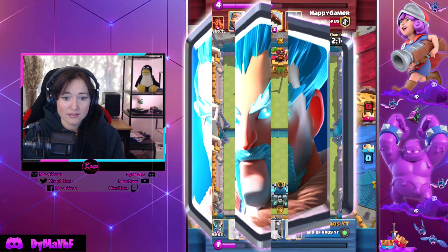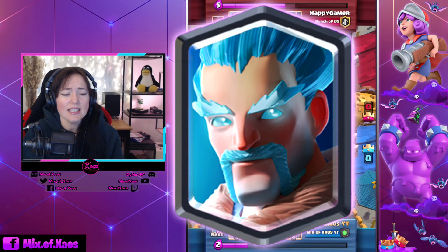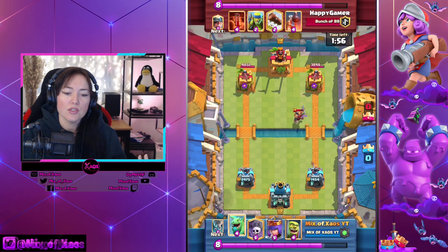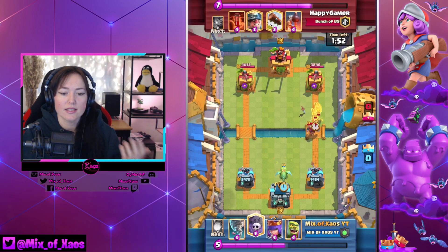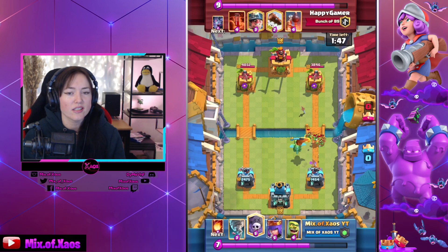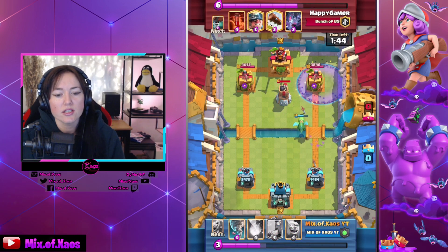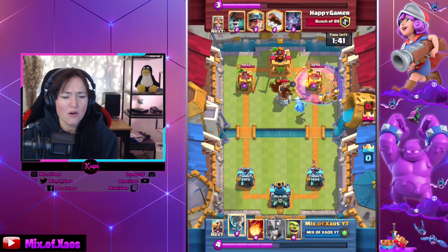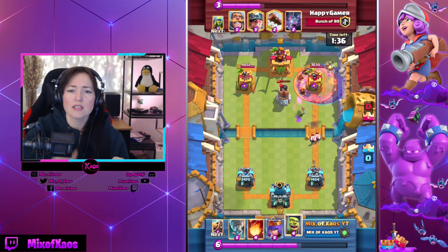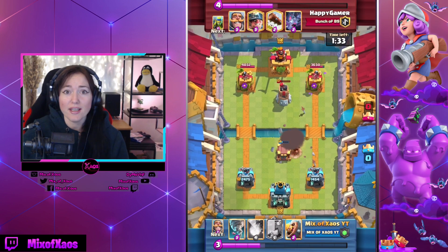Ice Wizard is getting a buff — or is it a buff? I'm not sure. He is now applying a cold effect on deployment, inflicting light damage and applying a slowdown. Basically what E-Wiz is doing — this is what Ice Wizard is gonna do. I don't know if this is gonna be super useful. Ice Wizard costs three Elixir and does die to Fireball. Not many people are even playing Ice Wizard. Graveyard players don't even touch that card because its defensive usage is kind of useless. But if you play Ice Wizard on top of something like Minion Horde, it's gonna do some icy effect. Time will tell.